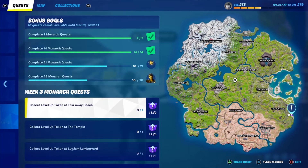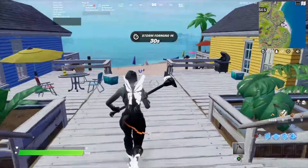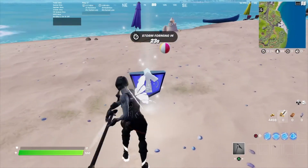For the next quest, collect level up token at Toeaway Beach. Here it is on the mini map. When you enter, you'll see the stairs — just go down all the way to the same area of the beach, and you'll see the level up token right over here.